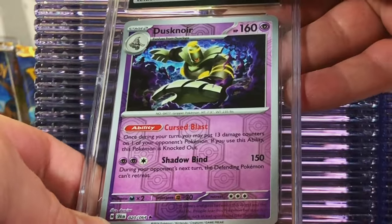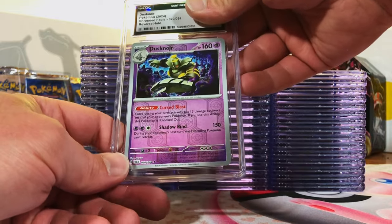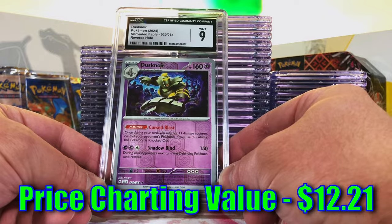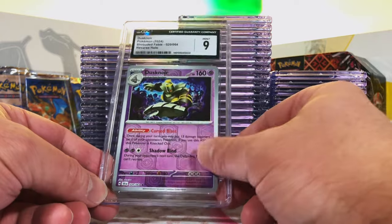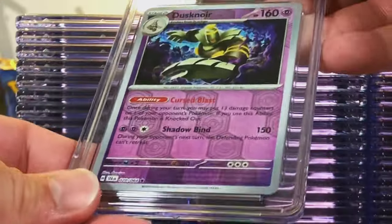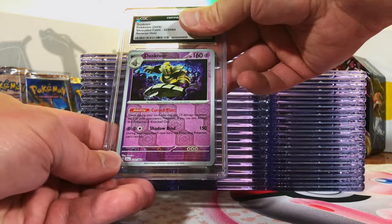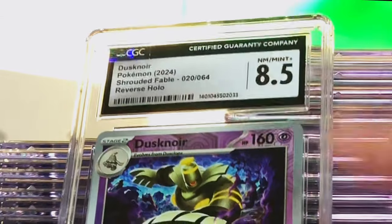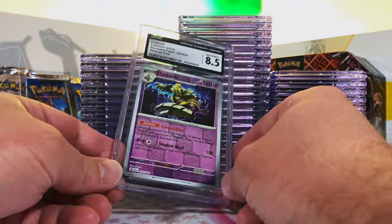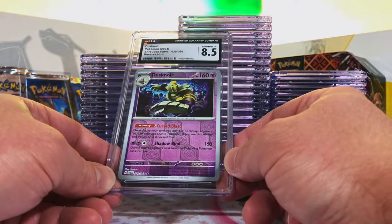Dusknoir Reverse Holo Rare from Shrouded Fable — this one's more of a nine, I'd say. Mint 9. Very nice, still mint. We got two of these. Second Dusknoir Reverse Holo Rare — I'm gonna guess another nine. Eight-five. I was close, no problem. You just try your hand and see what happens. I really like this Dusknoir.